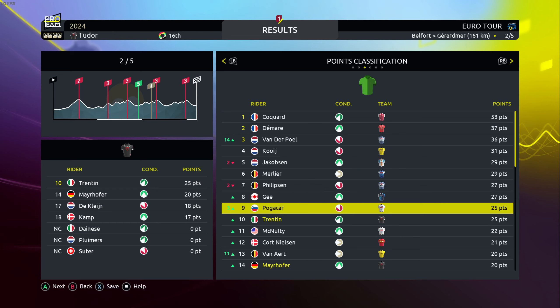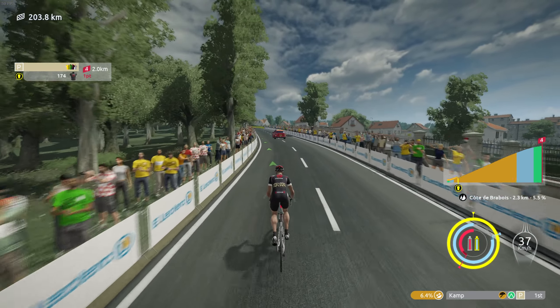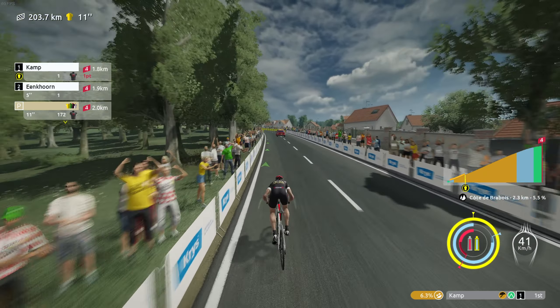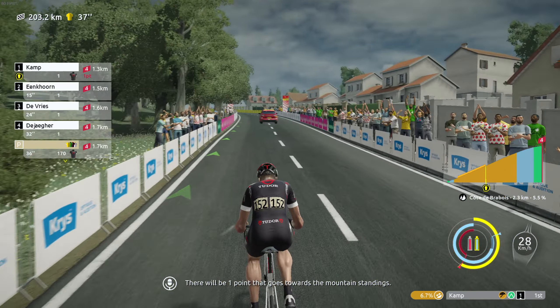Trentin is currently in tenth place in points. With those results, we're now 16th in the pro cycling ranking — good results overall. Stage three and let's go for an attack — Alexander Kamp. I think we can use this first attack motion to create a breakaway in this hill.